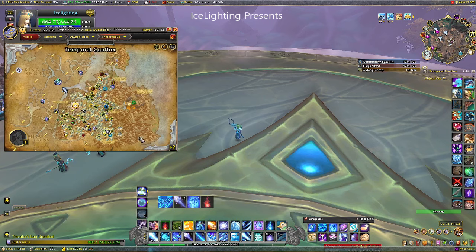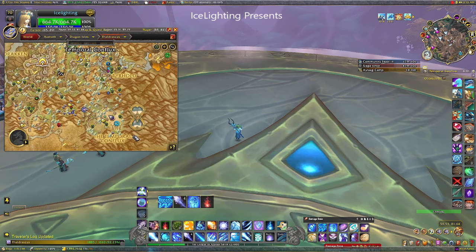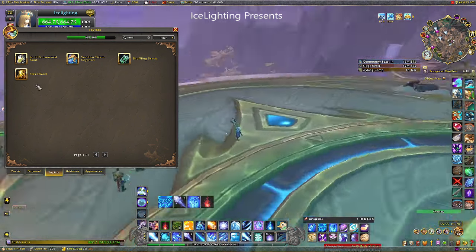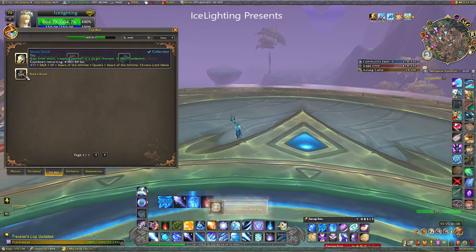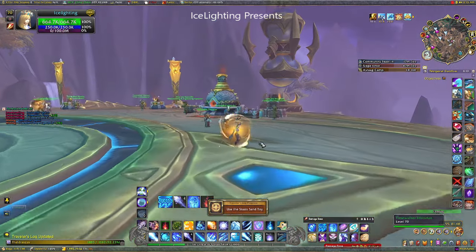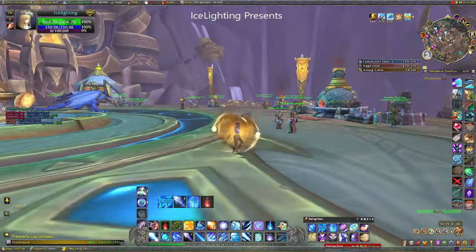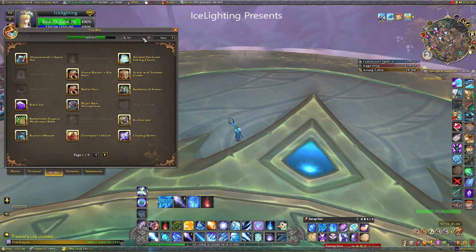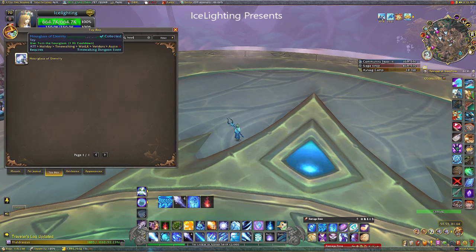The Temporal Conflux is over here if you don't know. Using toys, this one is the Status Sand, which you get from finishing off the quest line with bad Chromie. All you have to do is be here and use that one and you will get that ticked off - that's an easy 50 points.